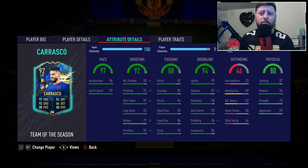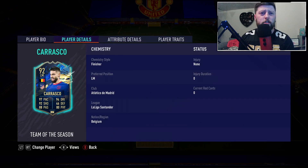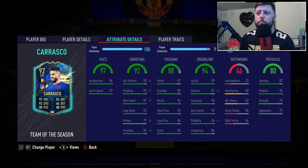Passing looks brilliant - high 80s, some 90s. Dribbling wise, great agility, balance is up there to some extent. Ball control, reactions, dribbling, even composure - all very very nice. Great stamina, strength and aggression as expected. It's 5'11 so as expected, a little bit lower for a faster player. Great jumping. For the chemistry style we've gone with the Finisher, which would give 97 shooting and 96 dribbling.